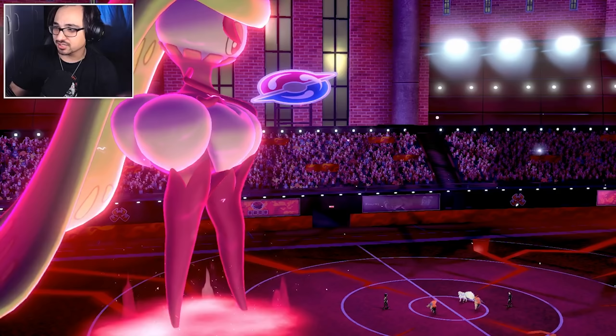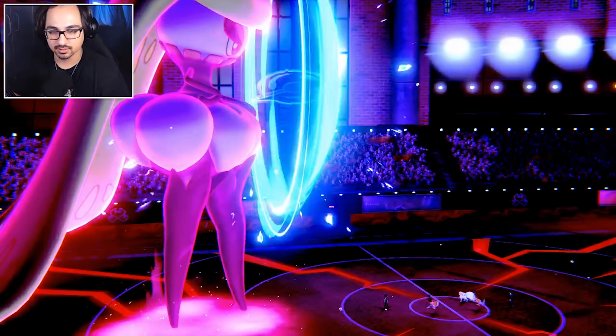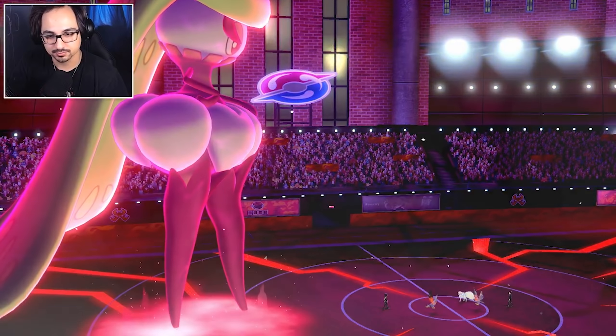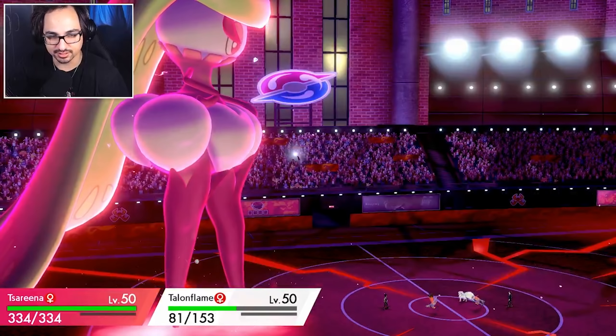Let's Dynamax and Max Guard - this might sound weird but I think it's our best option. Max Guard Tailwind: if we set up Tailwind, we can at least guarantee a speed tie next turn. If they don't go for Tailwind and they double into that Serena spot, we are still safe. First turn Max Guard is always an iffy option, but I do think their option is to target down Serena as much as possible. So let's at least get ourselves behind a Tailwind. There's the Max Guard. We go for the Tailwind - it's possible they didn't go for Tailwind this turn.